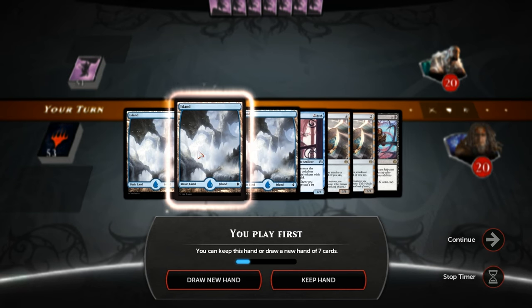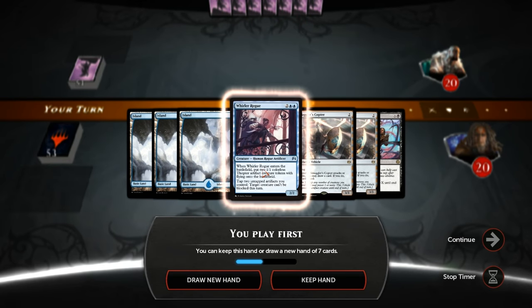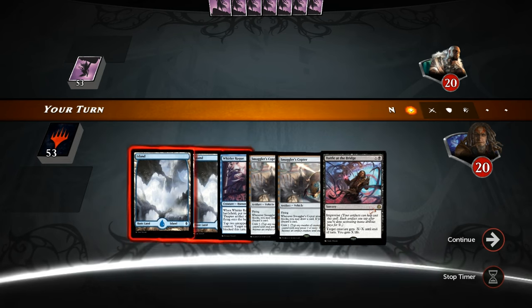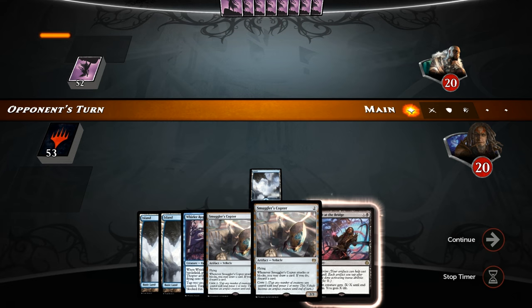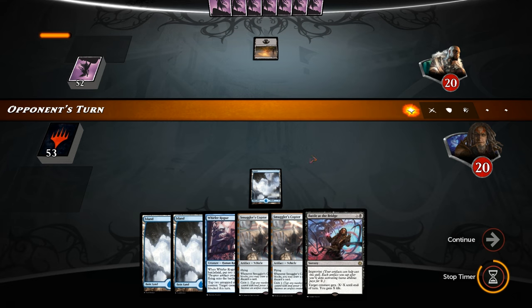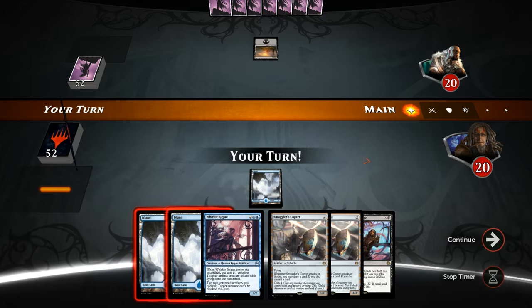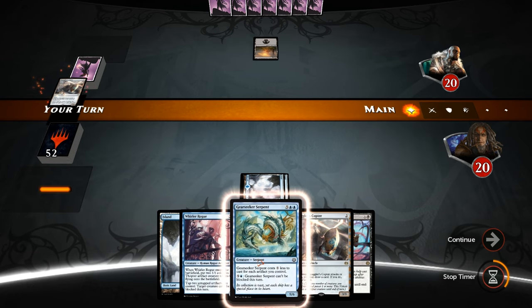Let's take a look at our opener — interesting, we have double Copter and we can maybe crew turn four with the Rogue. The hand could turn out poorly but I think the power level is high enough to keep. If we find any way of crewing the Copter turn three that would be nice. Also missing black mana for Battle at the Bridge, but with Copter's looting effect it shouldn't be too hard to find. Gear Seeker probably turn five.